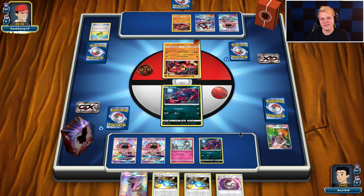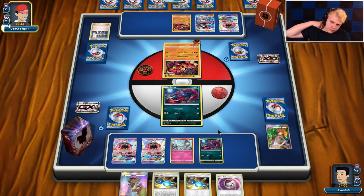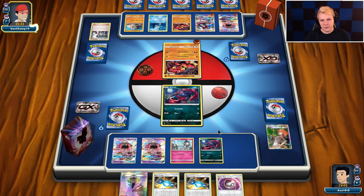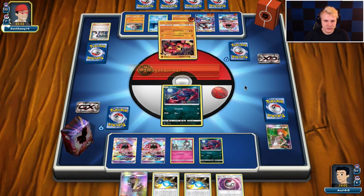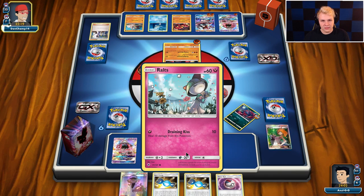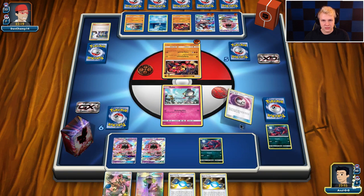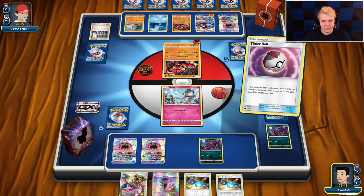Another Rockruff — have to deal with another gust effect on my next turn. Hopefully I just get double heads on this Timer Ball, get the Zorua/Ralts and the Gallade rolling. I'm curious how he's going to use his Lycanroc — if he's going to GX my Gallade or let it live, since that's currently the only answer he has to Gallade. There's the Timer Ball — the double heads! I don't need it actually, I really just wanted the Gallade there, but I will take it.